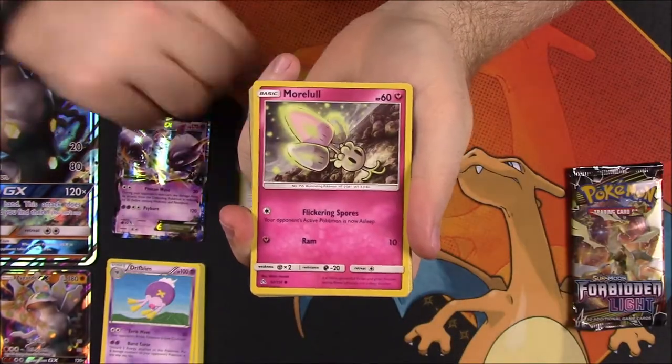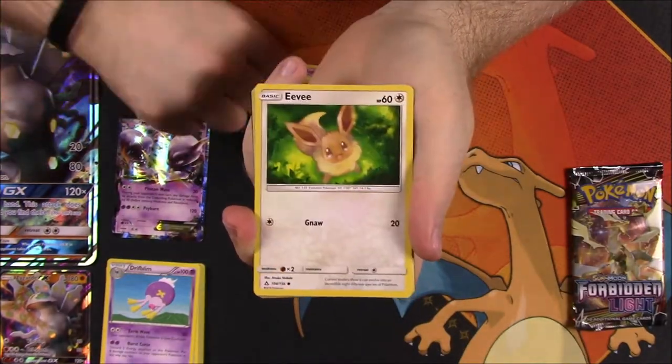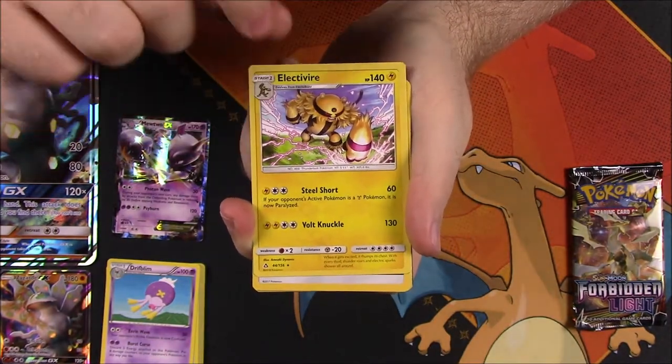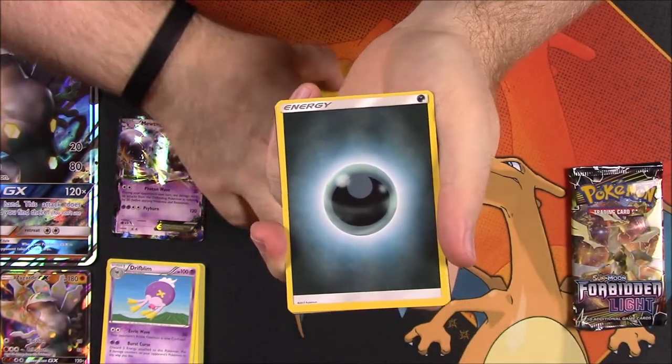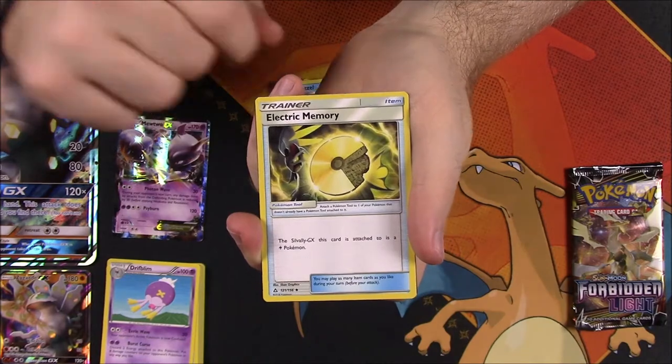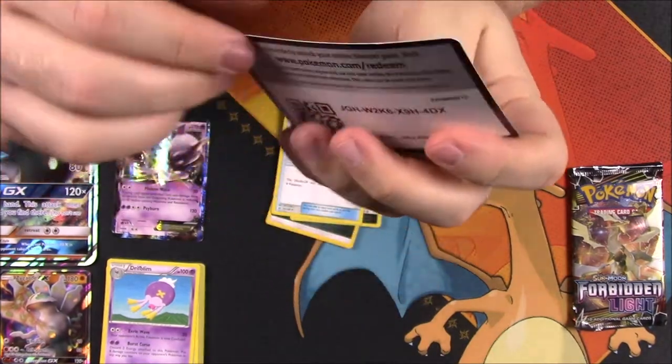From Ultra Prism we have Piplup, Morelull, Magmar, Eevee, Sneasel, Reverse Holo Croagunk, and Electivire as our rare, which looks really cool — I like the Electivire. Then we got a Dark Energy, Stunktank, Floatzel, Electric Memory, and the code.